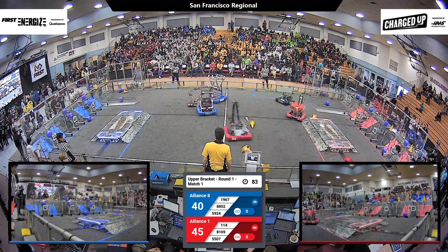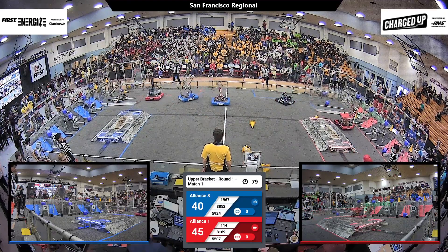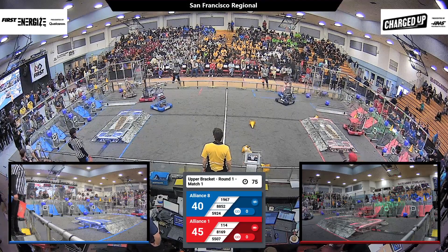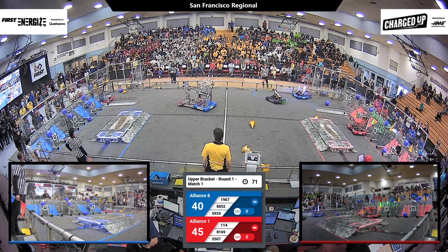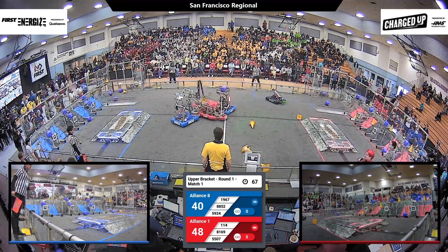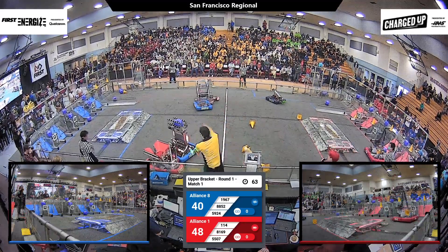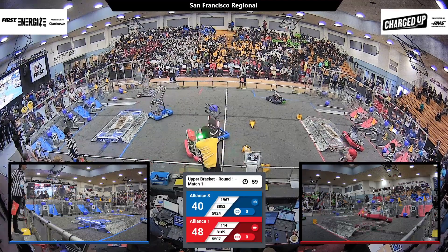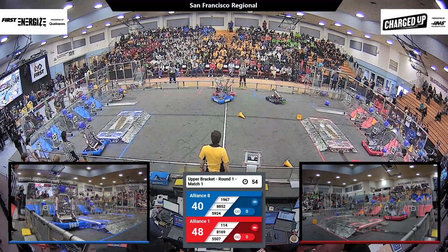Blue Alliance trying to pull ahead, but the Red Alliance — our favorite alliance — trying to win. Golden Gate Robotics sitting in the blue loading zone while the Janksters try and get a cube. Hopefully they're able to get moving again. We've got a score by the Robotic Eagles — one more cone. 45 and 40, Red Alliance in the lead. 48 and 40, Red Alliance slowly pulling ahead. The Janksters giving some heavy defense to the Robotic Eagles, who are now out and ready to continue play.